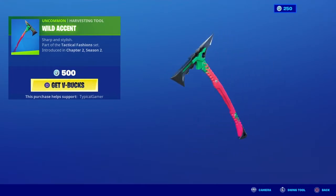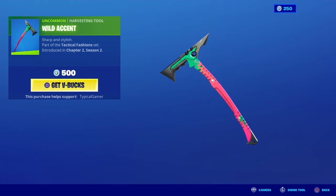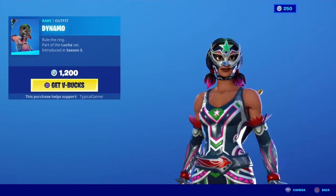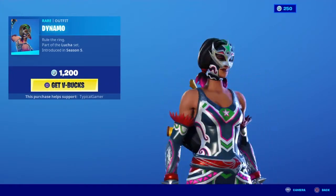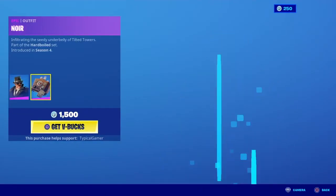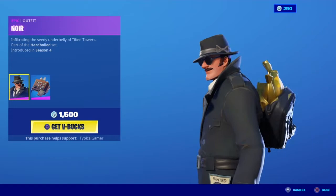This pickaxe is kind of good. I don't really like it, but it's cool. This skin is the one I want. It's like sweaty or something, but it looks cool. I'm not really into spice. I don't really like this skin.